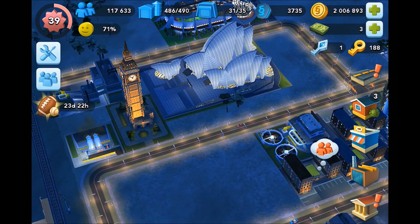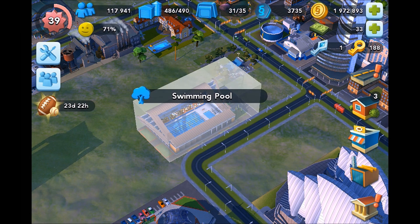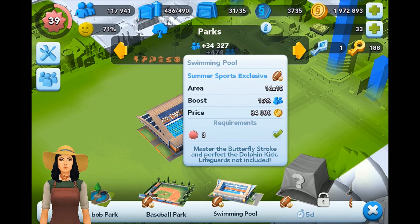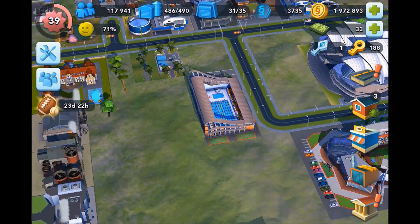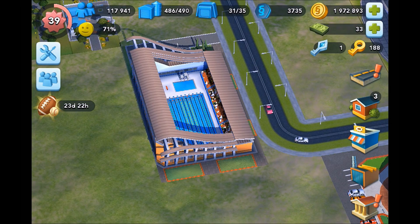Let's go ahead and find the swimming pool — it should be under Parks. Welcome back, sorry about that — just had a crash. I think we're on our way to look at the swimming pool. Unfortunately I've already placed it; I started recording but forgot to hit record, so I had to restart this segment. But yeah, there's the swimming pool — 34,000 simoleons, 14 by 10 area, 15% boost. You can see all that information in my Summer Sports Week 2 Sports Venue Sneak Peek video. The thing I really like about the swimming pool is the wave effect on the left-hand side — it almost looks like water lapping against the shore. Pretty cool; I like the design of that.